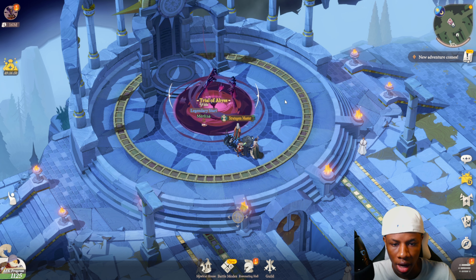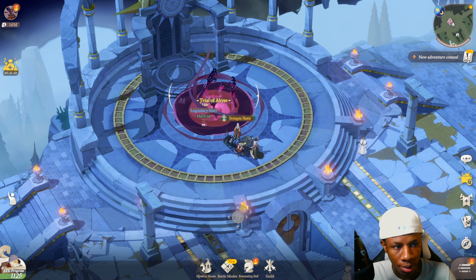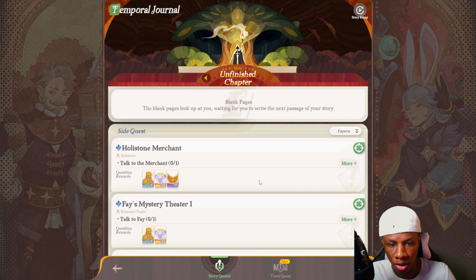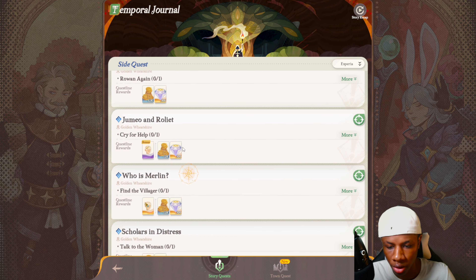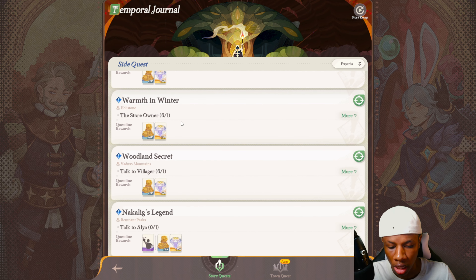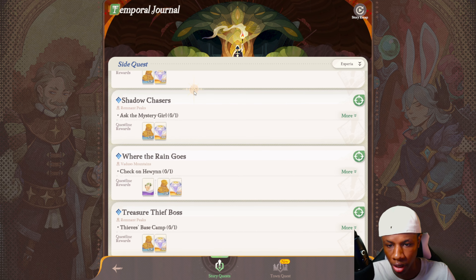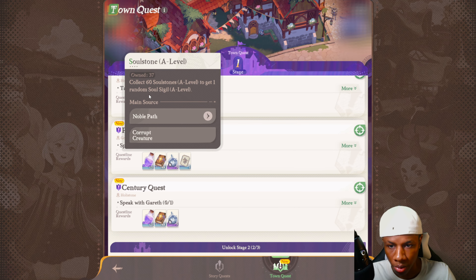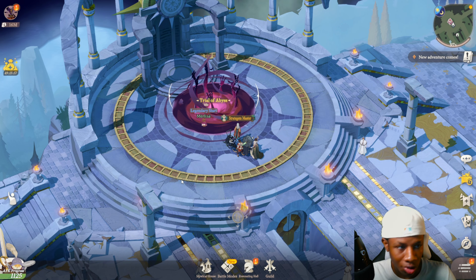I like that even after completing the story there's still content — the story is currently marked as 'Unfinished,' meaning it's ongoing and we'll have to wait for another major update for more story content. There are also side quests available. If you're struggling to level up your characters, complete side quests to get diamonds for summoning more characters. I recommend holding your summons for the Song of Strife update though. Town quests are also nice — you can get hero essence and soul stones from them.